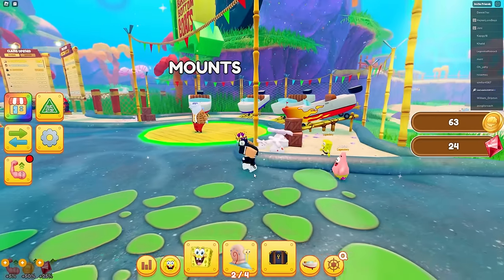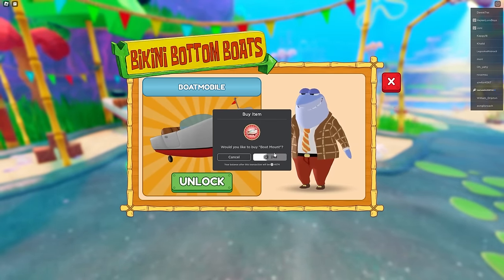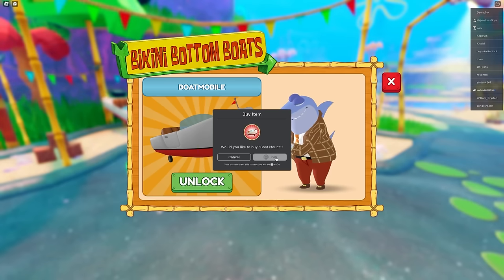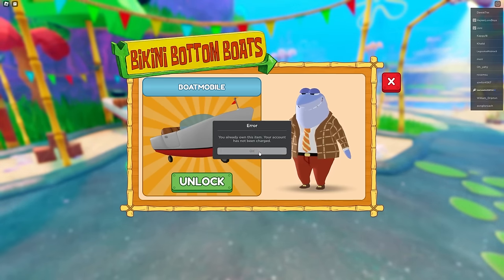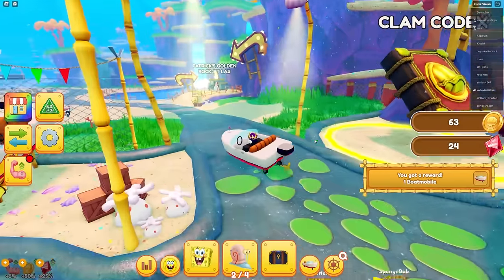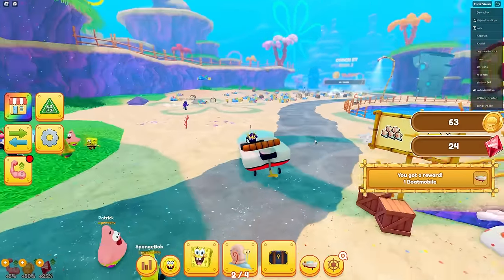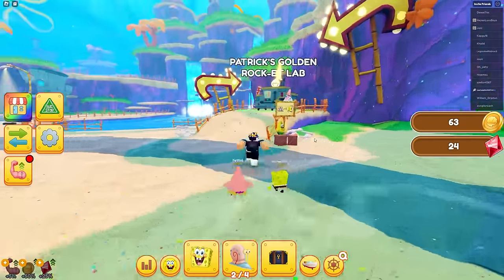Here's the mounts - it's a boatmobile! That costs 250 robux. I actually have to get that. I bought it! Where's my mount? I have a boatmobile, this is actually sick - I'm like driving a boatmobile, that's so cool.